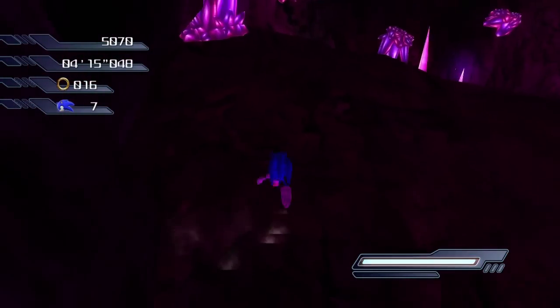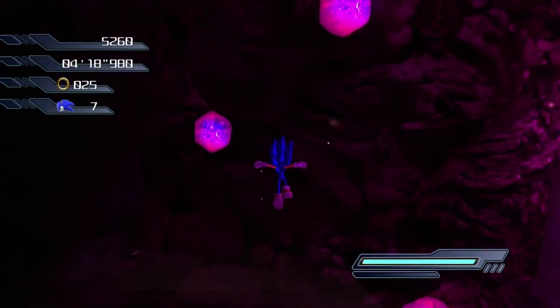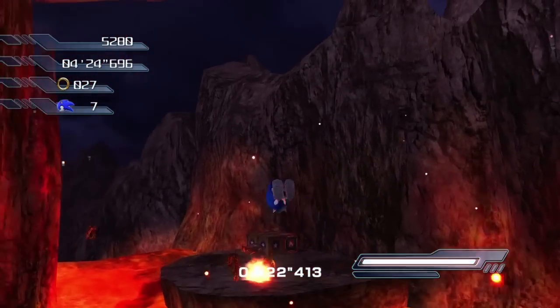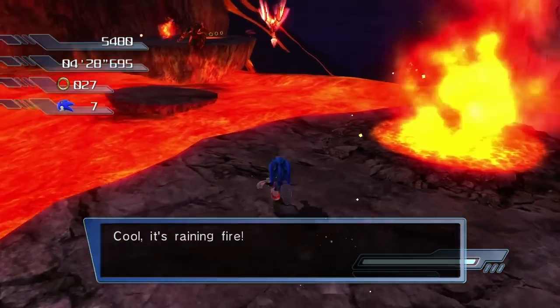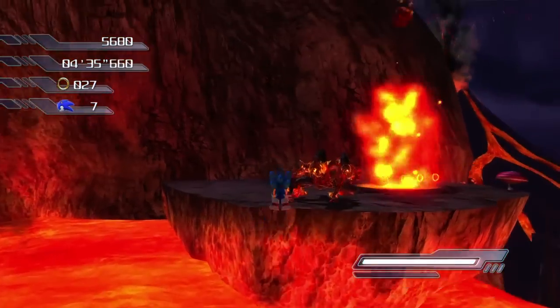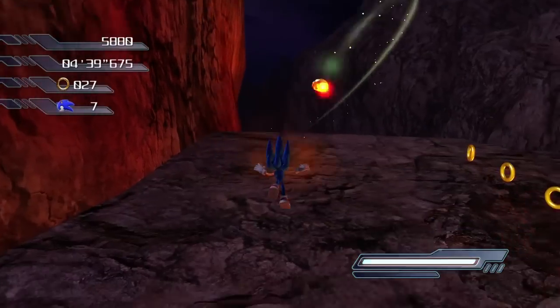I almost ran off the edge there. I have to jump into a light dash, it looks like. I would have been so upset if I just ran off the edge there, especially being so close to another checkpoint. That was a close one. How is that cool? That is literally not cool — that is actually quite hot. How did I land on that without hitting the fire? I feel like I'm just getting extremely lucky flukes right now.